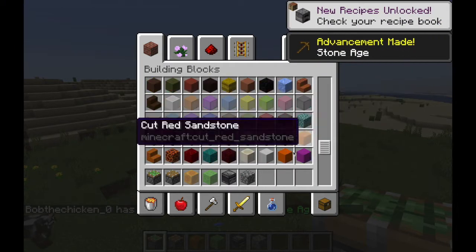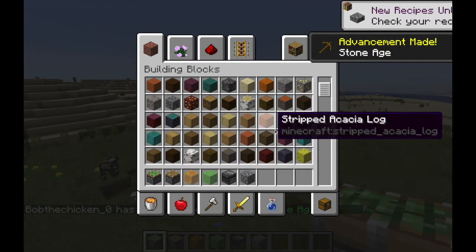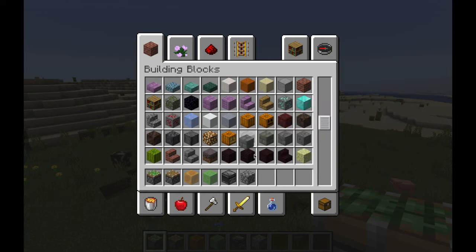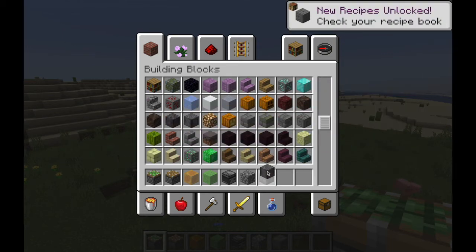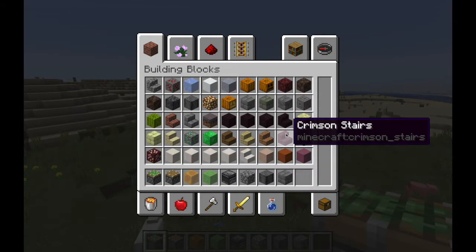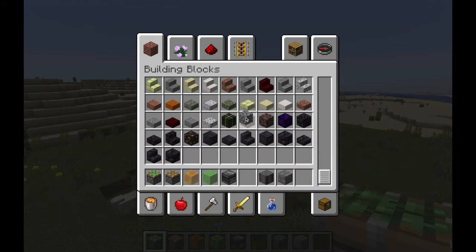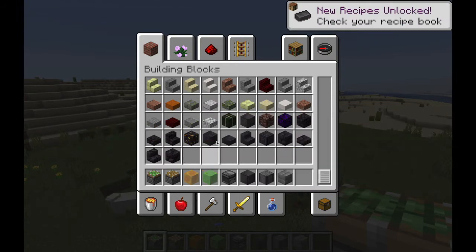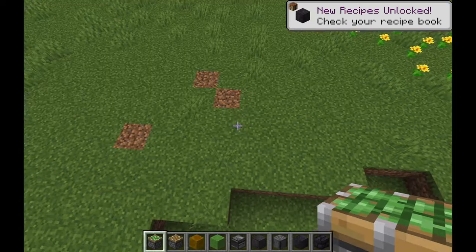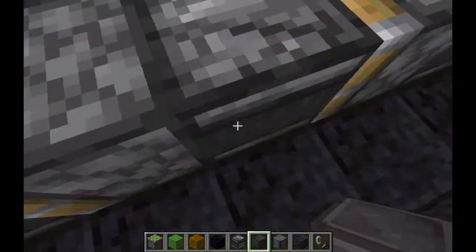I think I'm going to go with kind of a metal ship — a stone brick, stone metal thing. The ship is just going to kind of fly along, do its thing. Maybe it's going to be black and stony, and I'll see how this goes.